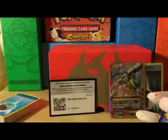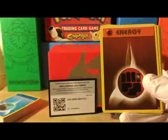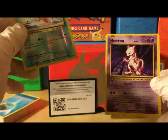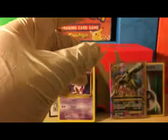Opening another Blastoise pack — really hoping for a Charizard. Starting off with Voltorb, Sandshrew, Onix, Magikarp, fighting energy, Potion, Met the Pod, Professor Oak's Hint, reverse holo Magikarp, and our rare is Mewtwo — regular rare, though a bit off-centered. Mewtwo is non-holo in the regular set but holo in the theme deck.